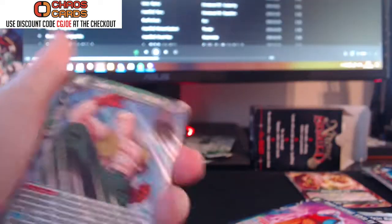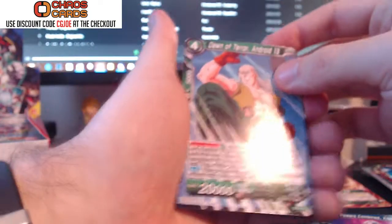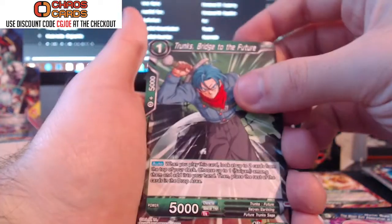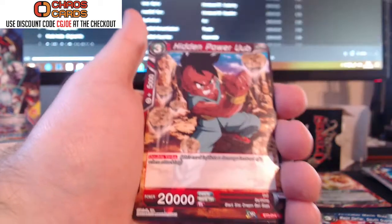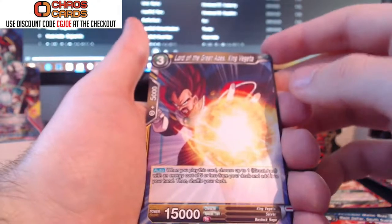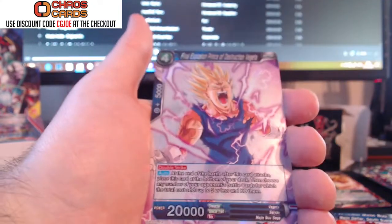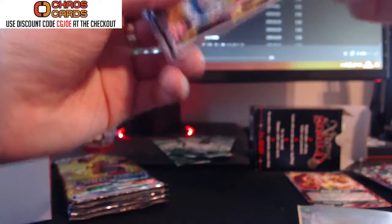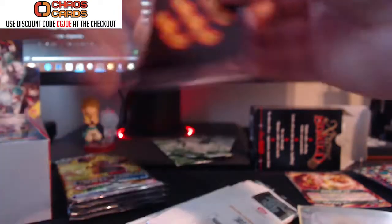I'm trying to get through this quickly, guys, as not to take much of your time — I appreciate people watching on YouTube and you guys like to blitz through videos. Pack eight: Android 13, Margin Buu, Great Ape, Trunks, Supreme Kai, Great Ape, Boo, Android 17, Mega Cannon Sigma, Pan, Lord of the Great Apes, King Vegeta. And we've pulled ourselves a Final Explosion Vegeta — that's a really great card. If you're running a deck around Buu and Vegeta, that's a great combo and goes really well together.